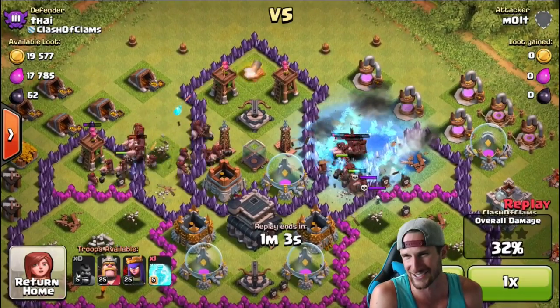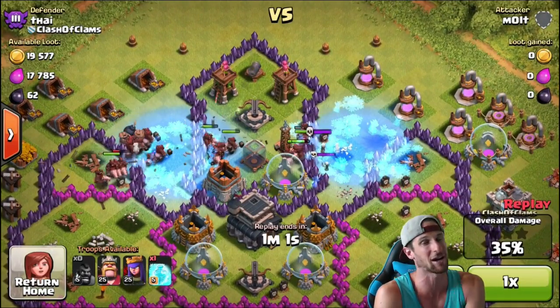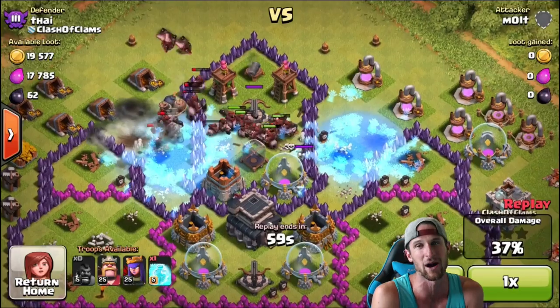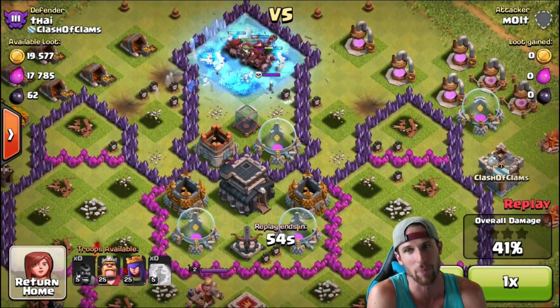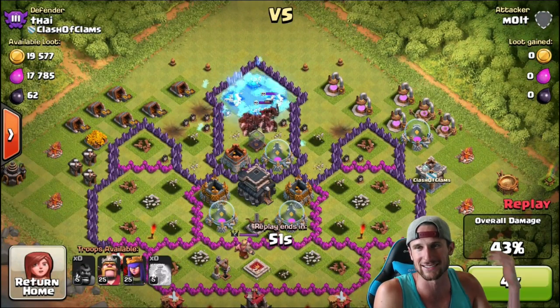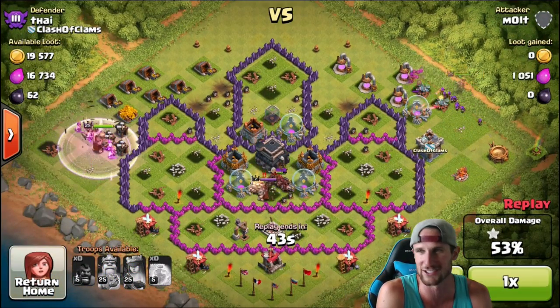It went off too soon — that giant bomb went off too soon. I dropped the other freeze spell trying to get those bombs, I missed them, and they destroyed a lot of our hog riders. But it wasn't that big of a deal because the hog riders destroyed all of the defenses.